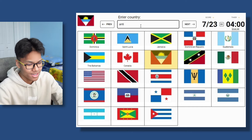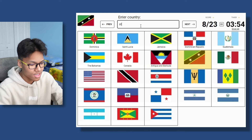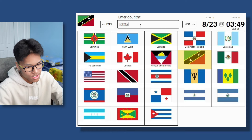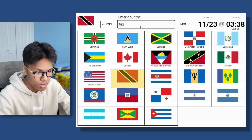This is Antigua and Barbuda. Saint Kitts — I remember because it has two stars with a black diagonal stripe. Saint Kitts and Nevis. This is Mexico. USA. Trinidad — looks like Saint Kitts but it's just red and black. And Tobago.